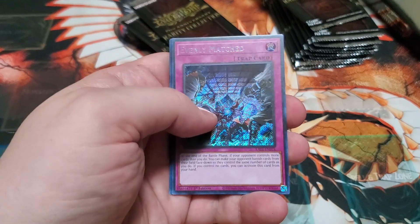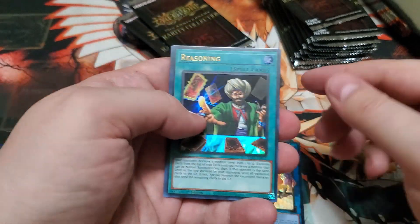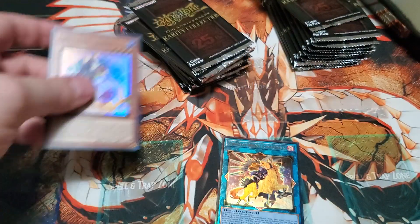All right — Small World, Evenly Matched, who's starting off with an Ultimate Rare, Nightmare Unicorn, Reasoning, and a Fairytale Luna.